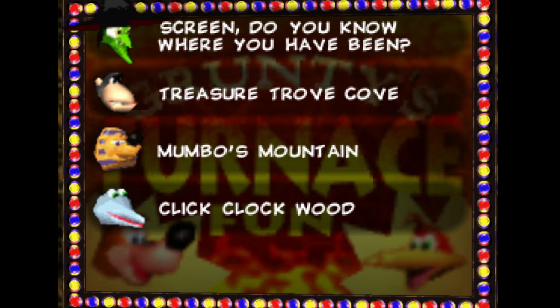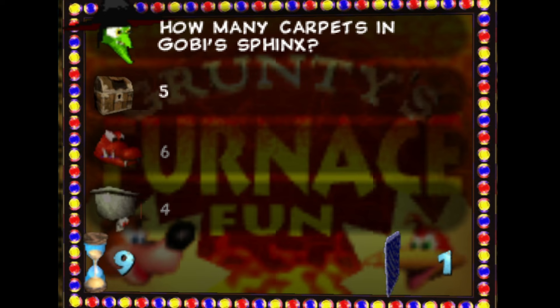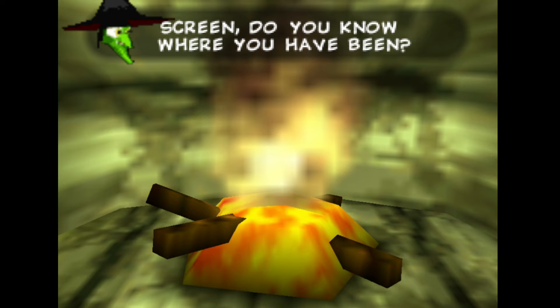There are minigame squares where you need to solve a puzzle or beat a boss within a certain time, and of course, just general game questions. And if you answer any of these questions incorrectly, you immediately lose a health and you can retry. But there are also these death squares.